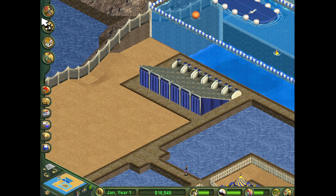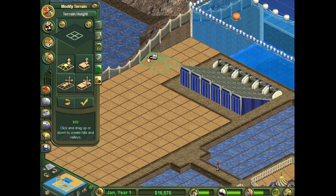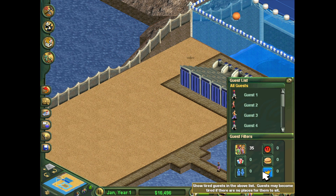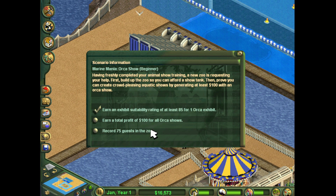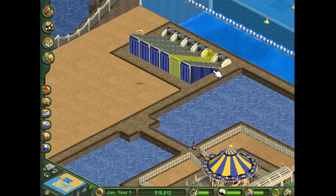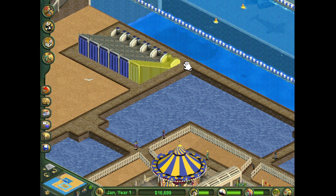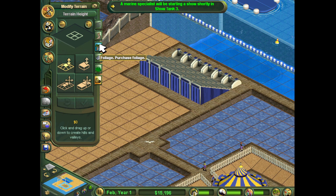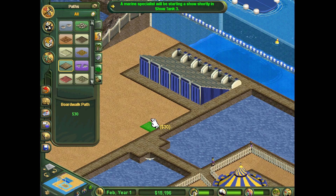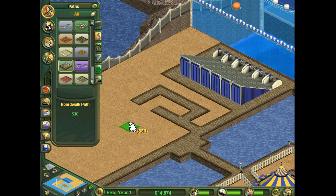We should probably get some level of food set up back here for the people. Then we just wait until we get the 75 guests we're looking for. We're at 35 right now. We need to get a profit of $100 from the orca shows. Every once in a while they'll go up to the show tank and declare a show is starting. We need to get some people over here, so we're going to get a little food area started.